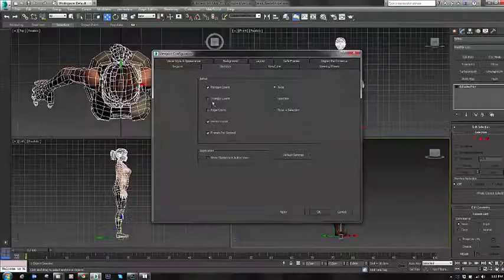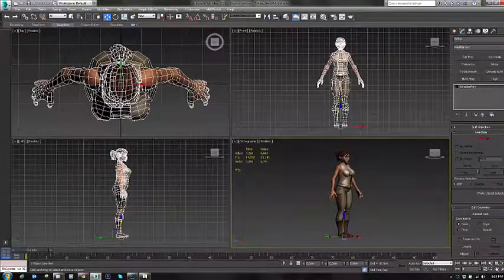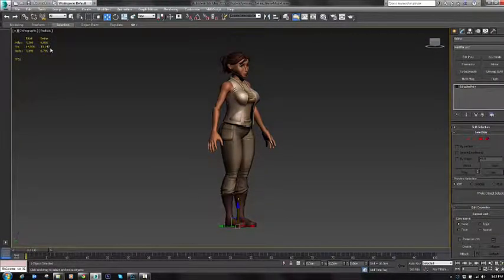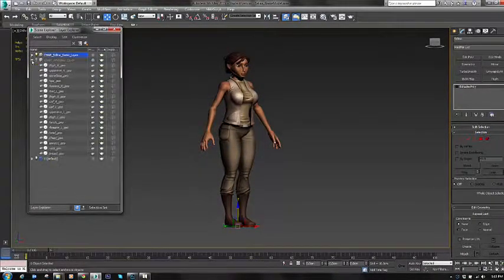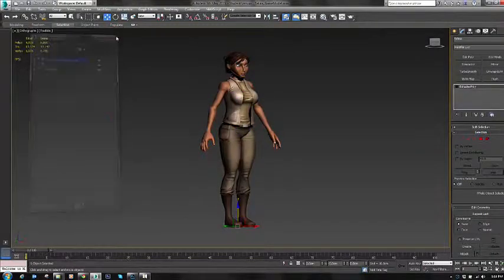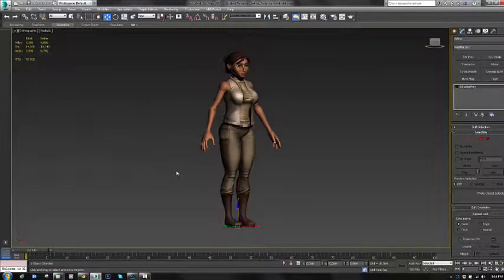Making sure everything adheres to whatever naming convention I have, and making sure that the tri count or poly count is underneath or has reached the count I've been given. Under is always better — it gives you leeway. If you need to add accessories to her, you have the polygons available, because all of her accessories will come out of her polygon budget more often than not. Checking the material and making sure that's named correctly, saving my scene, and doing last-minute checks of the layers — making sure nothing is in the scene that shouldn't be. And with that done, our character is complete.